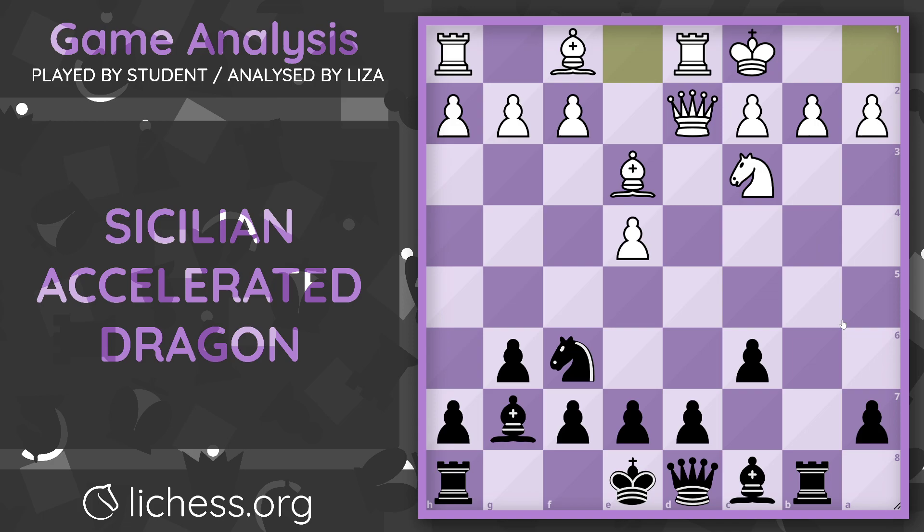Those are the two mistakes, in my opinion — castling is more of a mistake than capturing on c6, but I'm letting you know how these mistakes led up to white's loss. I hope you enjoyed the video. I will be uploading more videos like this of my students' games, and I will also be uploading my own games in the Nimzo, Larsen, and Sicilian defense. Please share and like with your friends. Have an amazing day. Keep chessin' everyone!